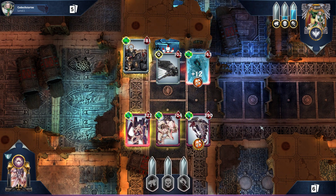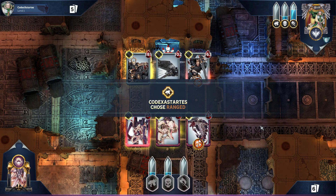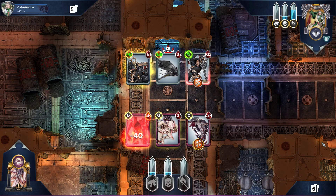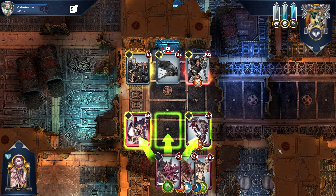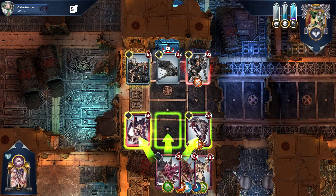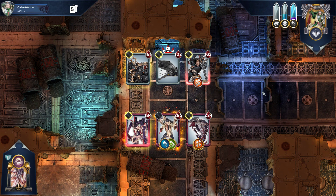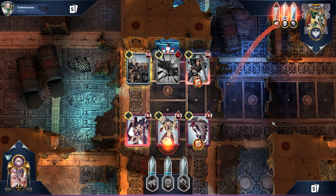Quick reminder on the Parasite — whenever a friendly Tyranid card does a melee attack to an opposing card for the first time, that card becomes infested. The attack does 60% less damage to apply the infestation, but when that infested card dies from any effect — it doesn't have to be a melee attack — it blows up for 40% of its base wound to adjacent cards. So if I take this guy down, which I should be able to do, it will guarantee that the other two die because it will hit them for everything they've got.